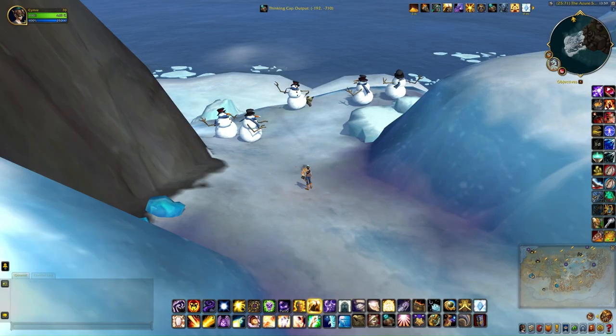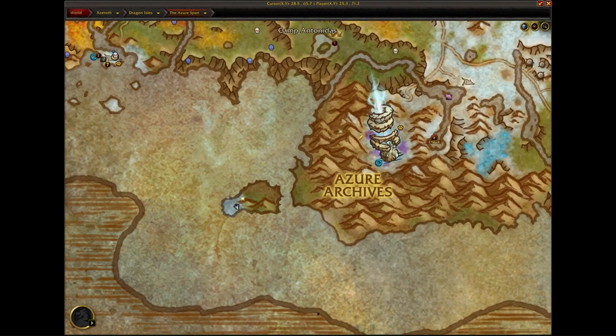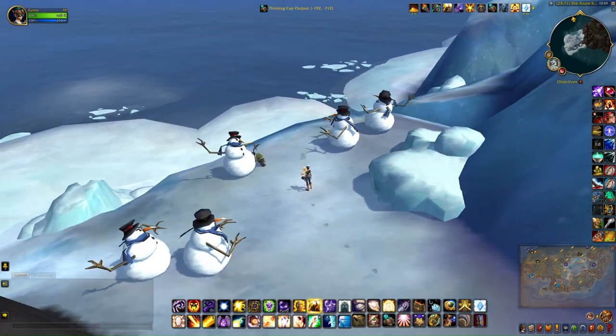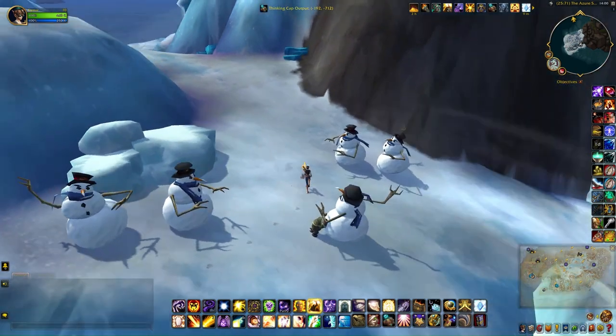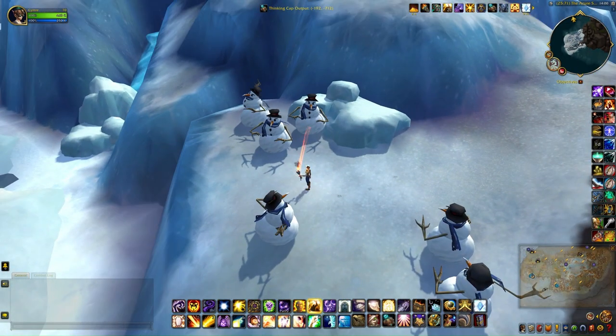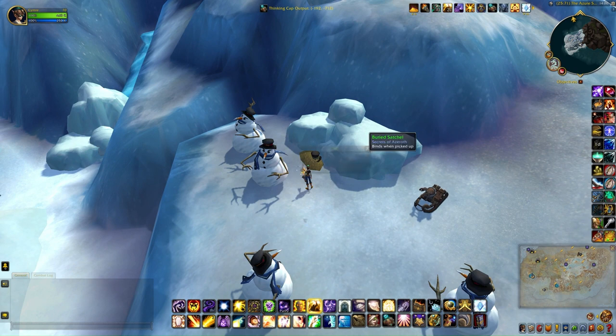This next one can be found in the Azure Span, right down here on this little island on the icy patch. Just head towards the snowmen. Have your torch handy and then move around until it targets the snowmen. It will melt it and you'll be able to get the treasure.